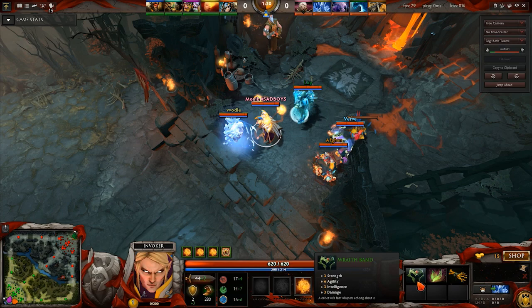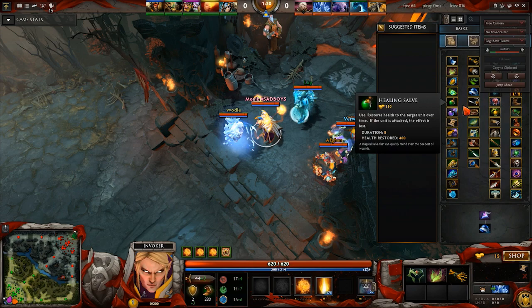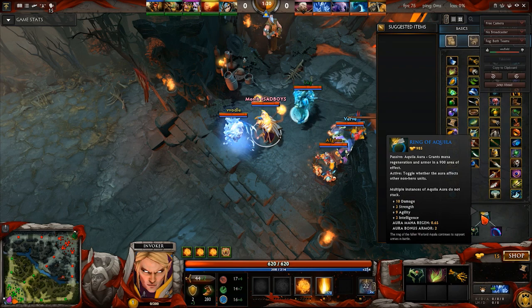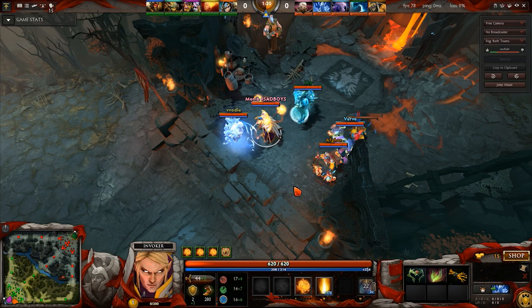Now the one that might confuse a lot of people is Wraithband. Why would you go Wraithband on an Intelligence Hero? Well, for similar reasons why you'd get a Wraithband on Outworld Devourer — you're going to be upgrading it to Ring of Aquila. Ring of Aquila recently got buffed a lot: plus 10 damage, more agility so more armor, bonus mana regen and bonus armor — which against Alchemist specifically, because he has Acid Spray, is very useful. So that is why you go Wraithband first, and the Ancient Apparition was giving me 2 tangos, as per the norm.